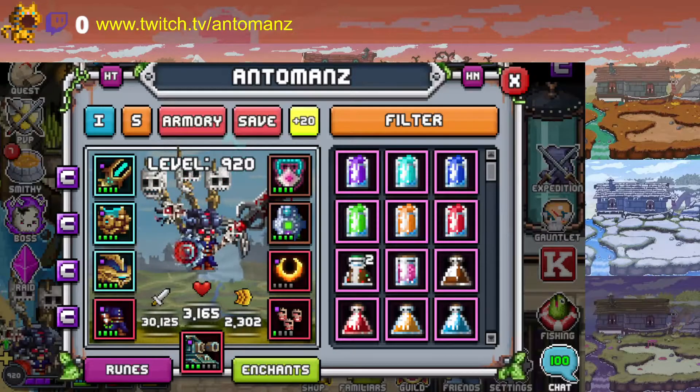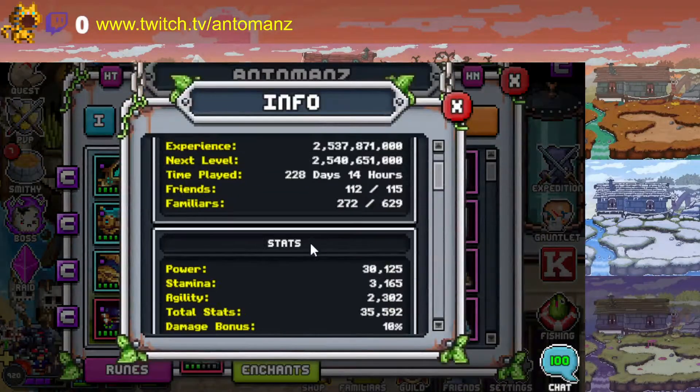Hello there guys, and welcome to another video. Today I've got something quite special for you because a lot of people have been requesting friend slots and tips on what to build and how we can play the raid more consistently, because this raid is not the easiest one to build. I'm currently running only a 35.6 KTS build.